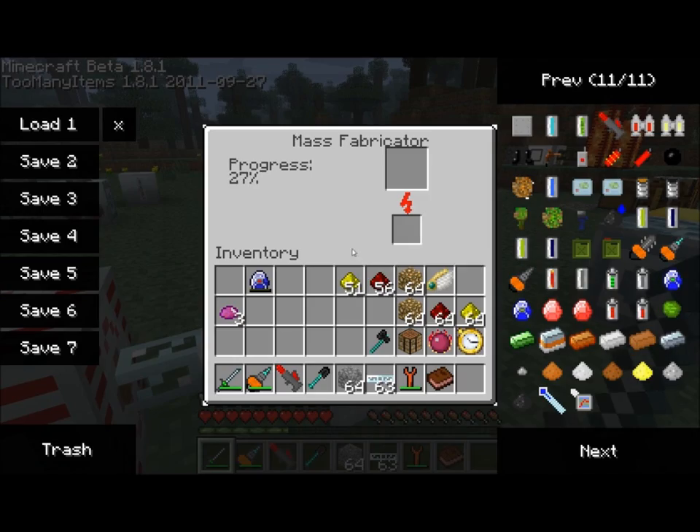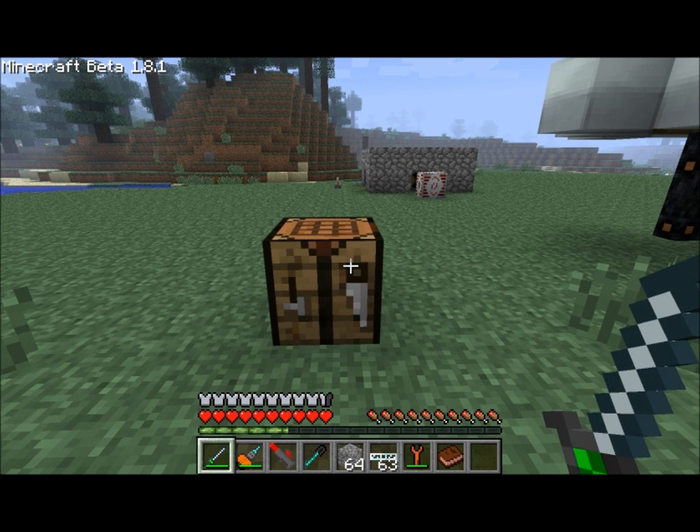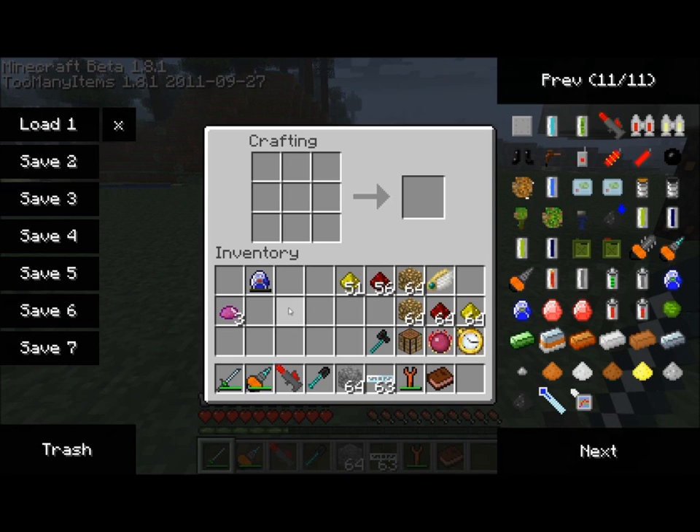So that wraps up the tutorial for the Mass Fabricator. I hope you guys enjoyed watching it, and I'll catch you all later in the next episode, where I show you maybe one recipe that you can do to use the UU matter for. Take it easy.